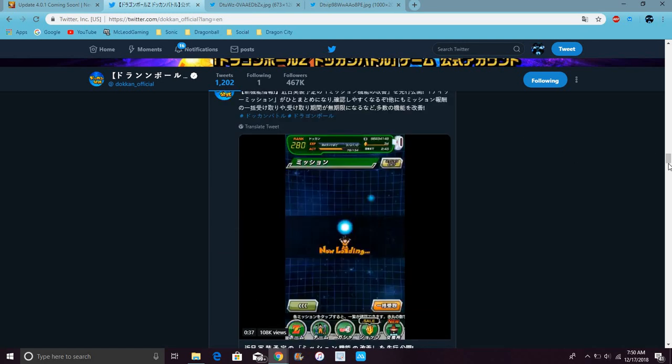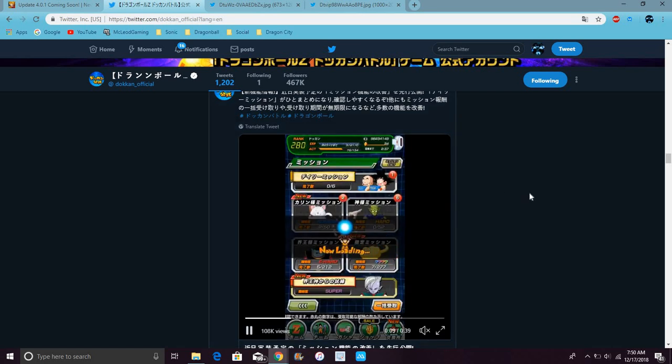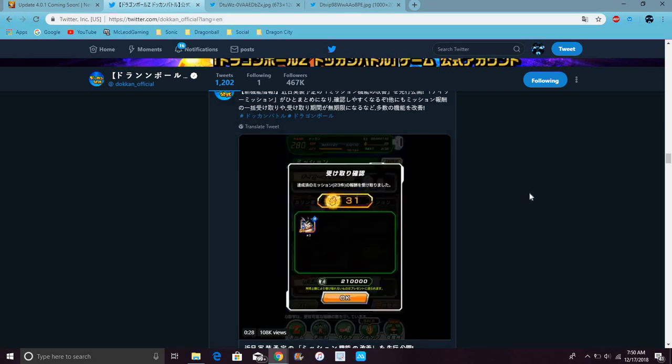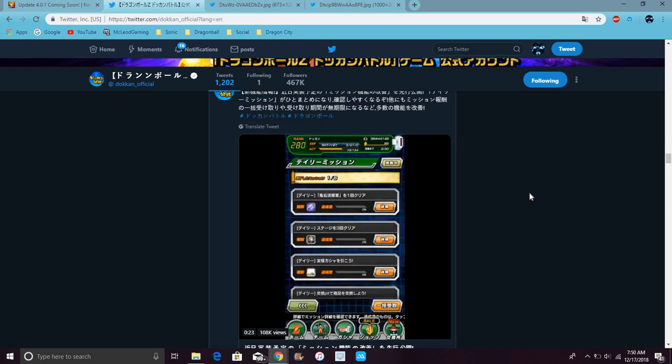Right here, we have a select all button like Dragon Ball Legends where you can select all your gifts at once. But there are things for all the beginning missions, so you can see — like for LR Goku — we can see that as a starter because that is new. It's kind of a spoiler because those are for all the beginning missions.